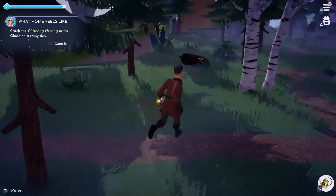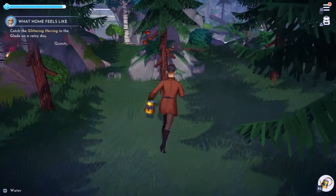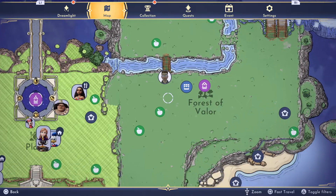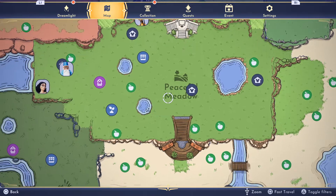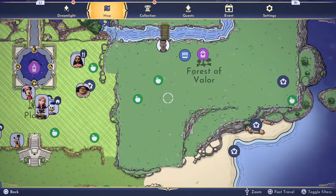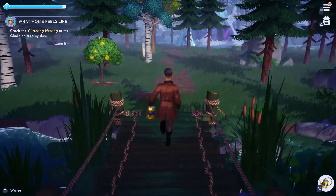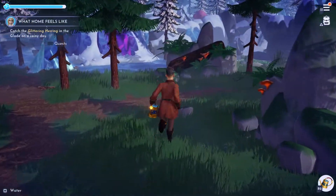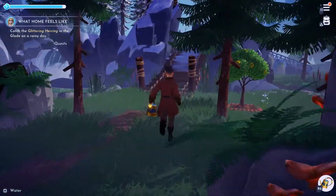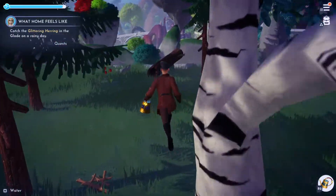So there are all your ingredients to cook Mediterranean salad. Sorry I forgot about the onions - onions are sometimes just forgettable! So: Forest of Valor for onions, lettuce is in the meadow, add any spice like oregano or basil, tomatoes from Dazzle Beach, and cucumbers from Frosted Heights goofy stall. That will give you Mediterranean salad.